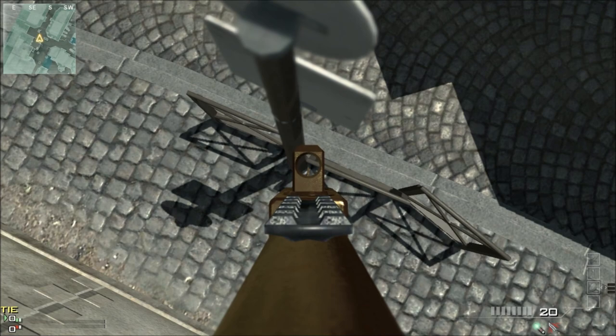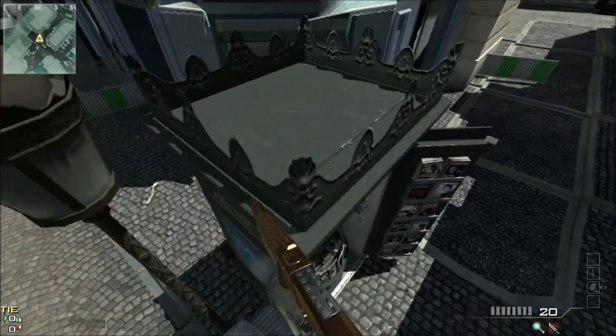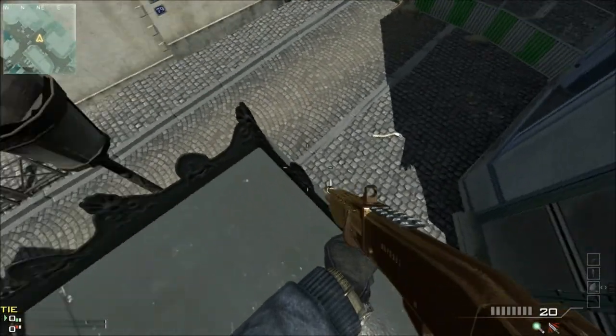First one — back here, just move on, just jump on this shield, move a bit back and just run forward and jump over there and you will stand up here.